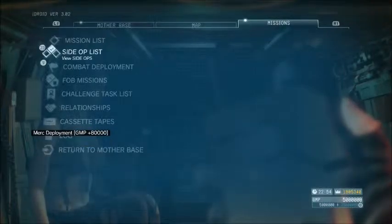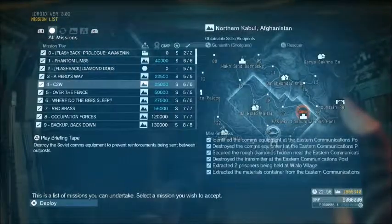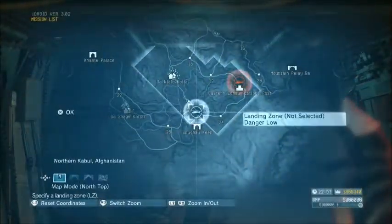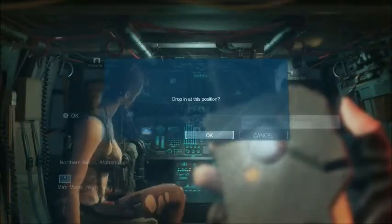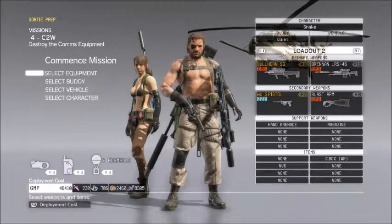Resources-wise, I can't really help you with that. But if you've been playing the game for as long as I have, you don't really have anything to do with resources because they're just sitting there — I have like billions left. My deployment costs GMP-wise were about $360,000; now they're about $46,000.